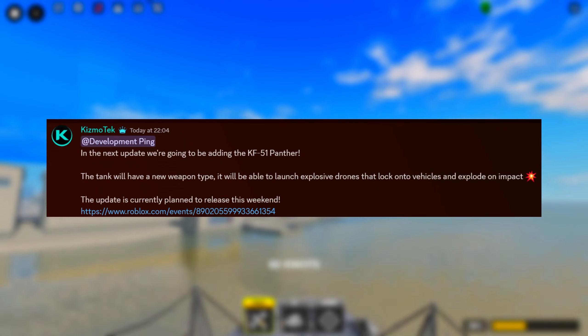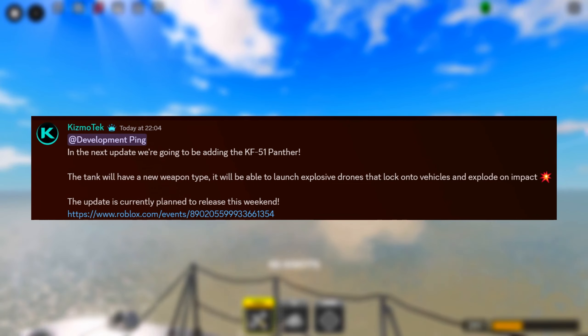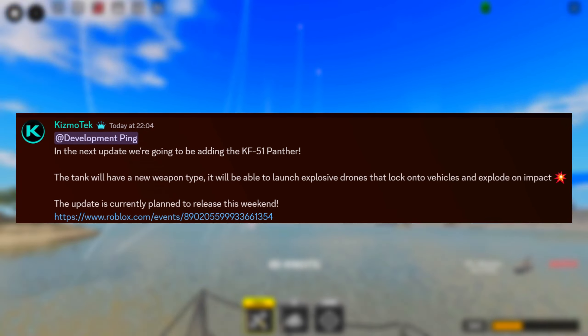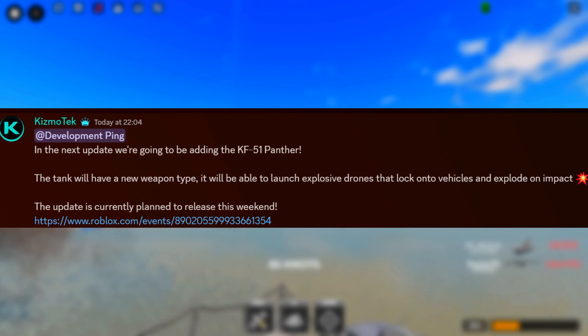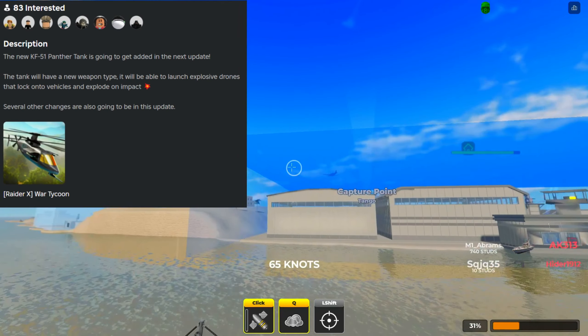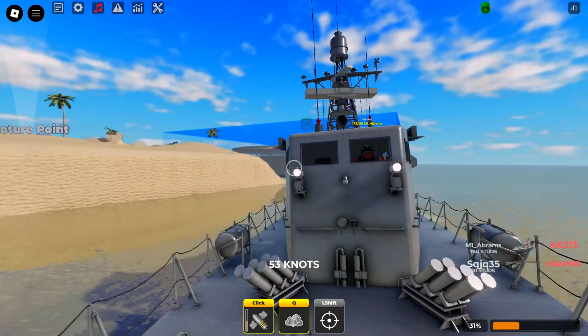At the development ping: in the next update we're going to be adding the KF-51 Panther. The tank will have a new weapon type — it will be able to launch explosive drones and lock onto vehicles that explode on impact. That update is currently planned to release this weekend, and here is a screenshot showing how the event is currently looking. They haven't given us much information recently, but we are back with some more.